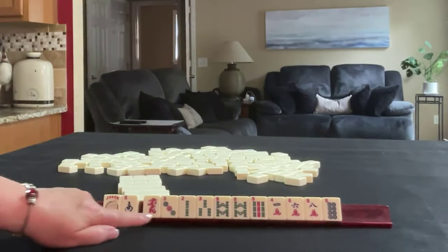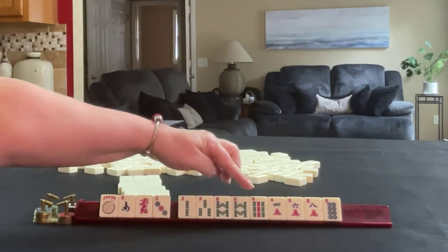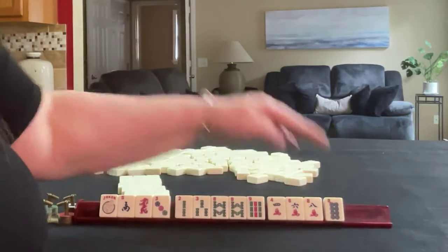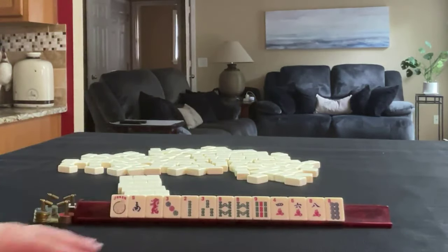Here are the tiles for hand two: joker, south, red, three dot, two, three, eight in bams — pair of eights — nine, two, two, three, eight, nine, four, six, eight in cracks, and an eight dot. If these were your tiles, what would you focus on, and what would be your first pass?